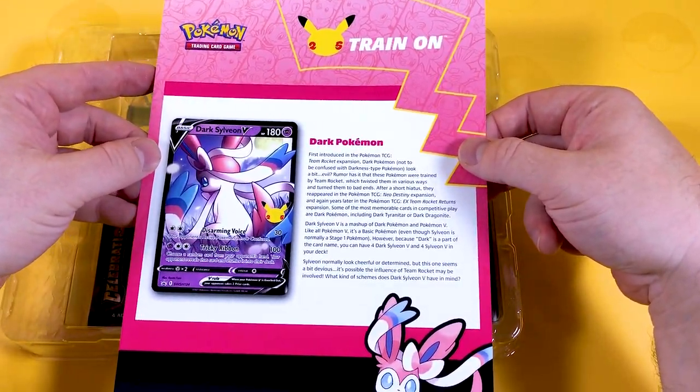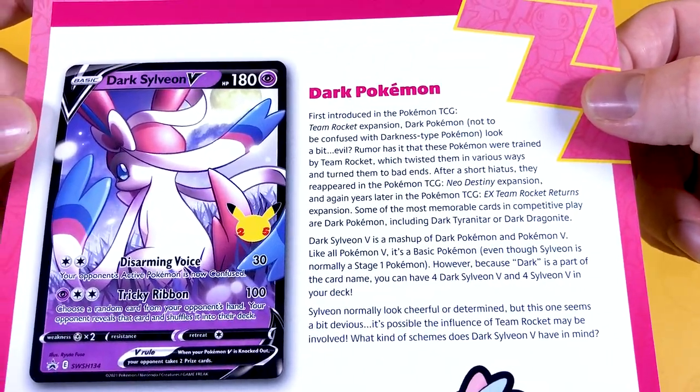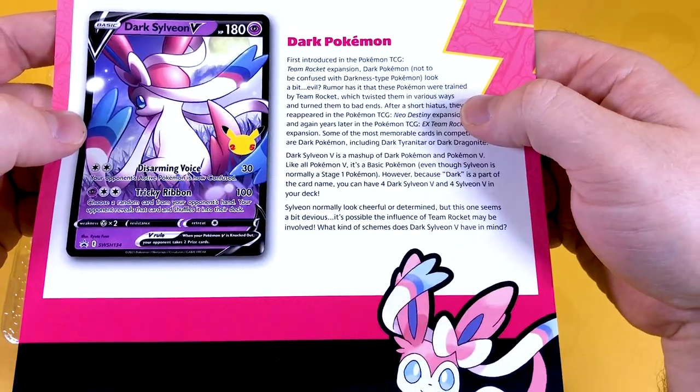So here's our information sheet about Train On. I'll hold the text up close so you can all have a read if you want to. On the back, nothing at all. There we go — lovely bit of artwork we've got there.